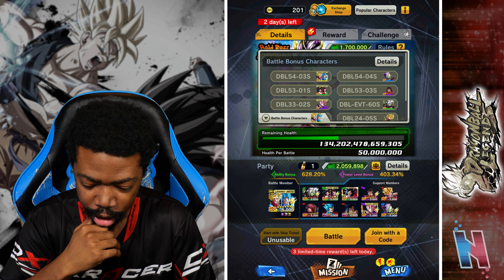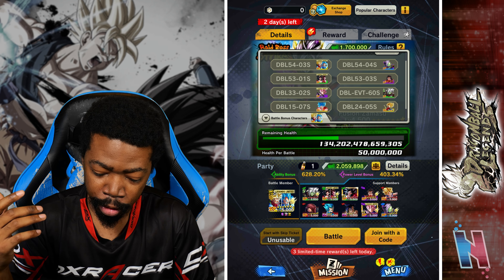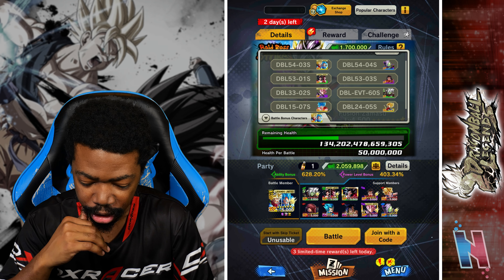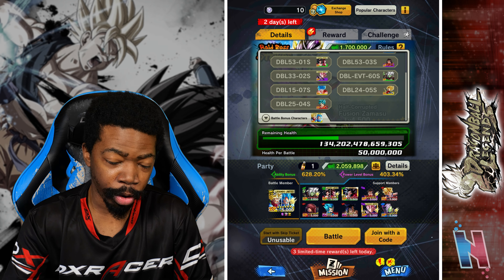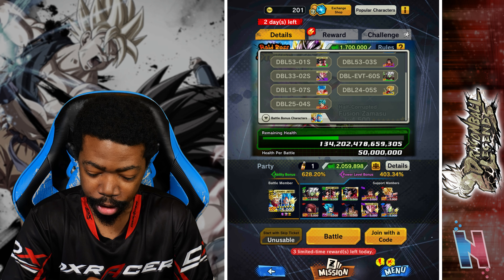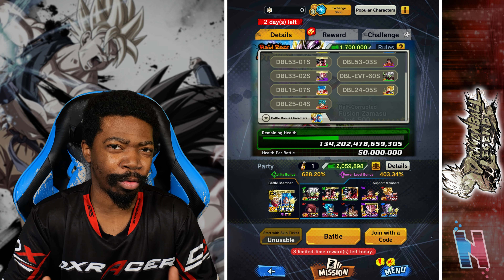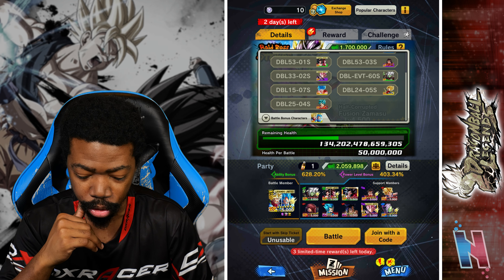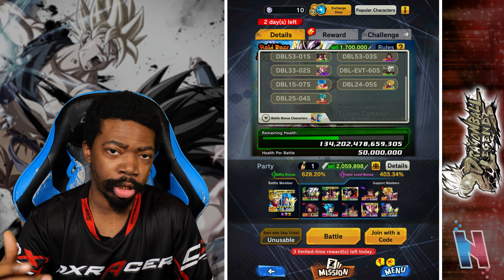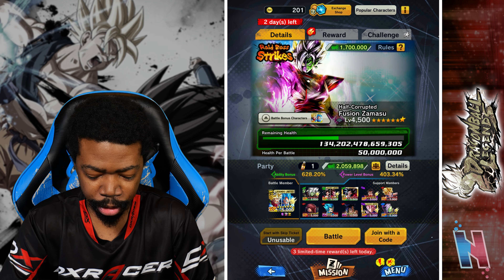The boost units are tag LF Trunks Vegeta, the new Sparking Zamasu, the tag Super Saiyan 4 Goku and Vegeta unit, the new Android 17, Zenkai Rose, the free-to-play Fused Zamasu, then Zenkai Super Saiyan Blue Kaioken Goku, Rage Trunks — the units are really really old — and then the old red Super Saiyan Blue Goku.